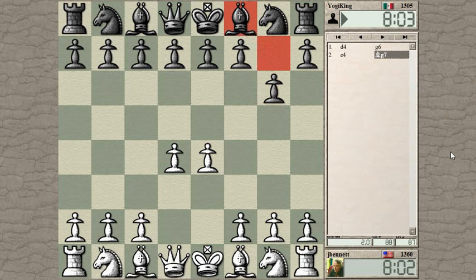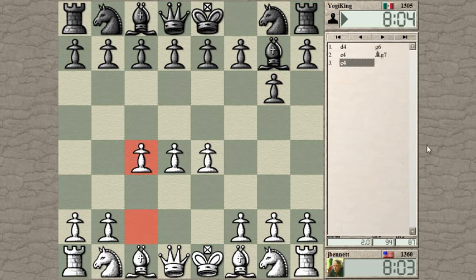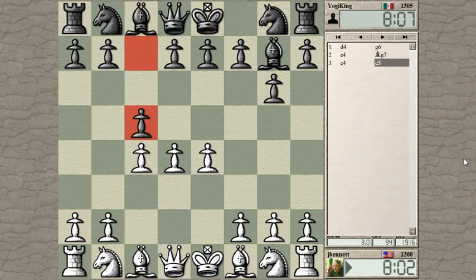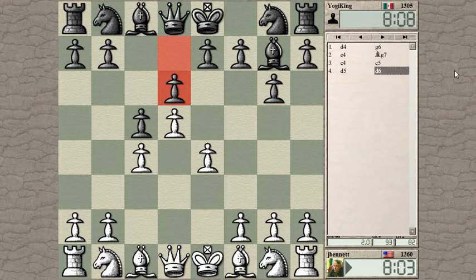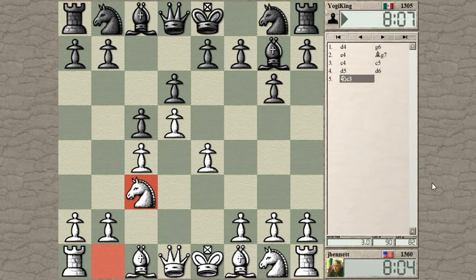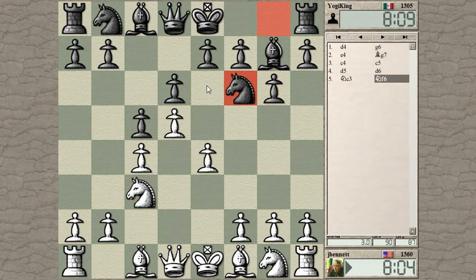This could be a King's Indian or a Pirc's defense. Let's just put the pawns up here since we can and see how he wants to play. This is like a Benoni, except he hasn't brought his knight out. And it's not a modern Benoni since he hasn't played E6, so there's the knight out. So this is some kind of Benoni.